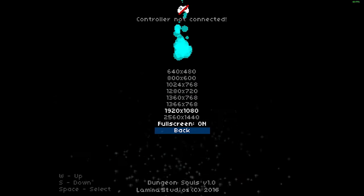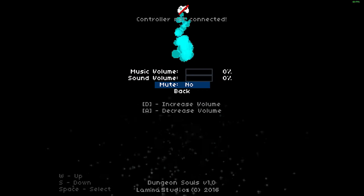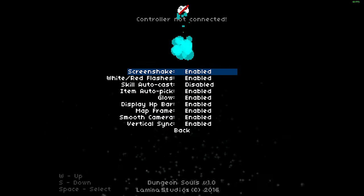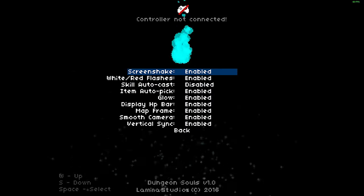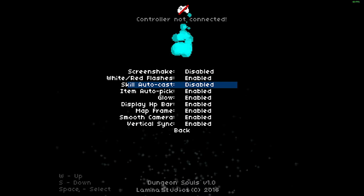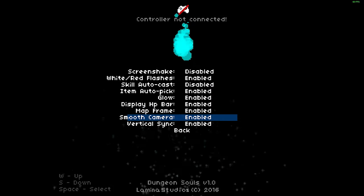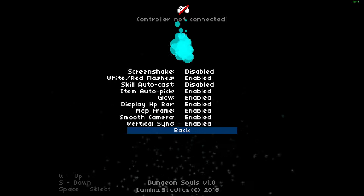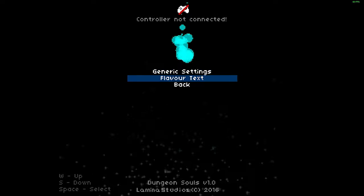You can pick any resolution — it works pretty well. There's a mute toggle, some options including screen shake, white-red flashes, auto cast, auto pickup, glow, HP display, map frame, smooth camera, and vertical sync. Vertical sync doesn't seem to push it to 120, so whatever. I hit back and it restarts the main menu, which is a quirk.